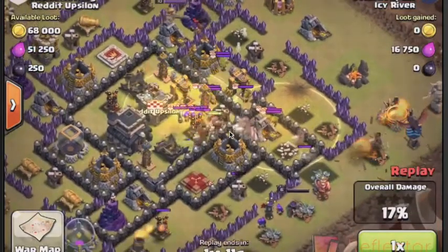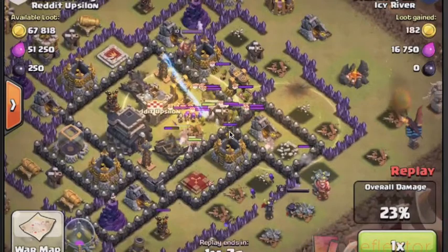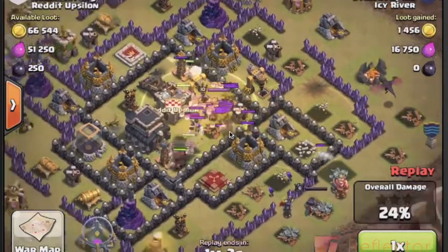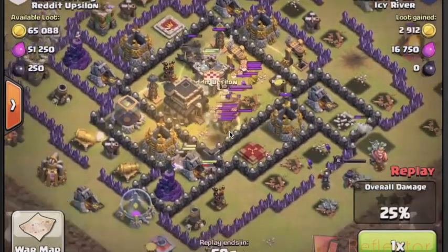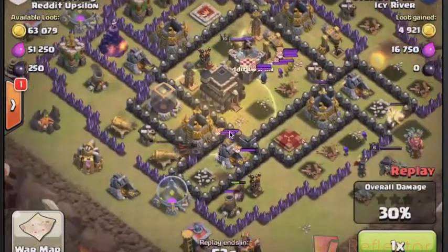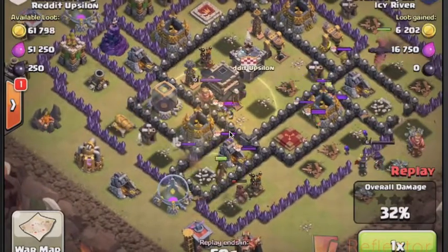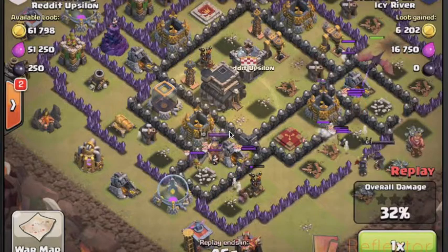Unfortunately the Hogs — the way he deployed them in that sporadic fashion — kind of just sent them all over the place, so they didn't really have a chance to set off what I feel is a double big bomb. All he had was archers and a few wizards, and so when those clump up and the wizards get a hold of them, they might as well just have never been deployed in the first place. So by the time his Hogs are actually killed off, he's only got 32%.